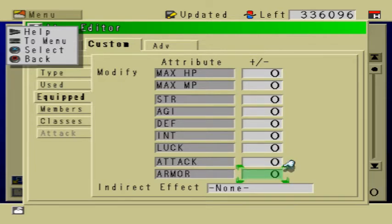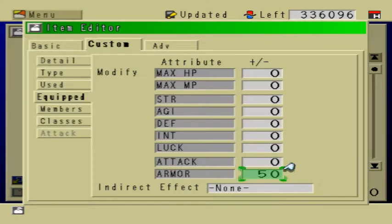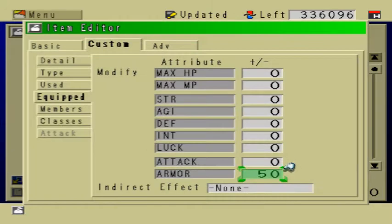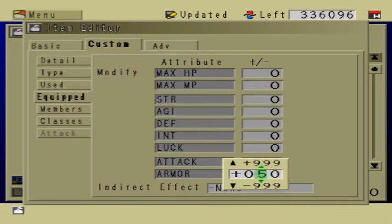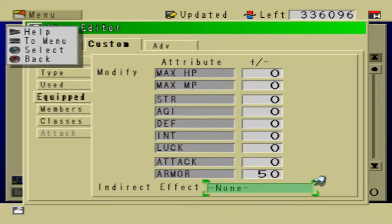You can modify the attributes that are either increased or decreased upon equipping the plate mail. Usually, when you equip armor, your armor rating goes up. So I'm going to modify that and make it 50, so that when you equip the plate mail, your armor class is going to go up by 50 points. And if you want to, you can edit these attributes as well. Indirect effect is an additional effect upon equipping the plate mail.